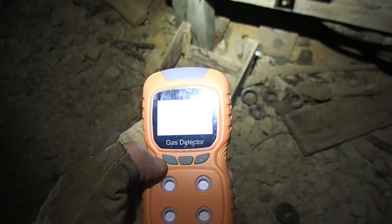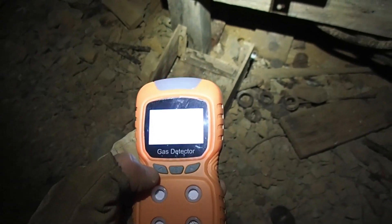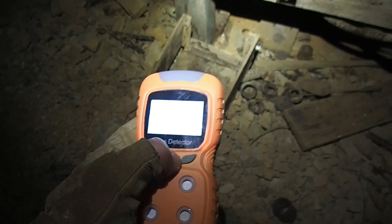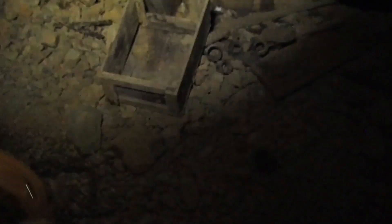Oxygen gauge — low concentration. Whoa, 7.2. They're going to die! Oxygen level is seven parts per million. That's it. What? There's no oxygen down here, Harley. According to this thing, there's not hardly any down here.